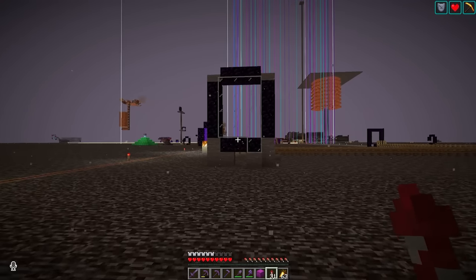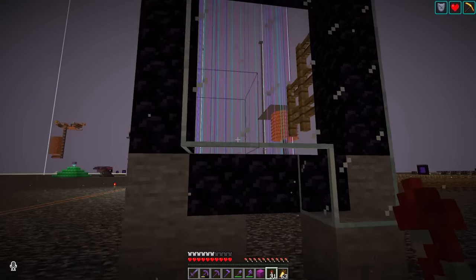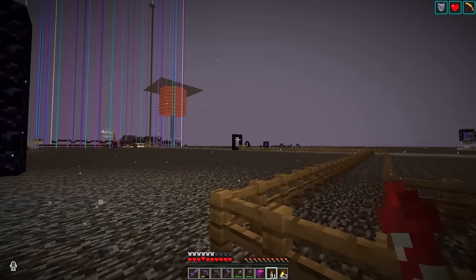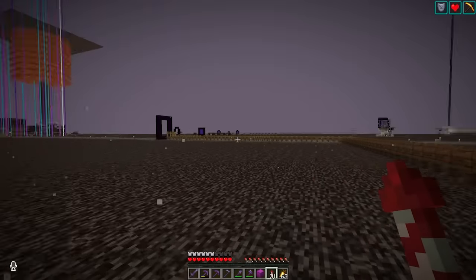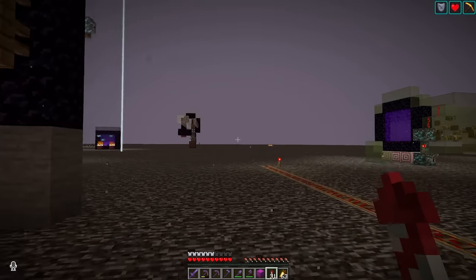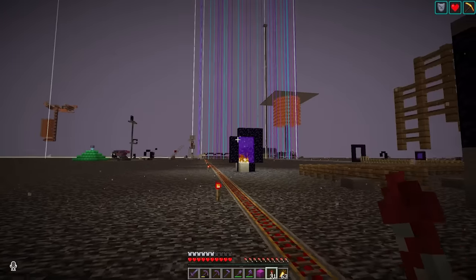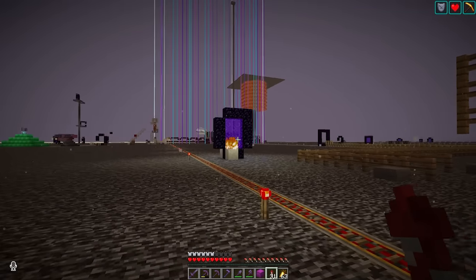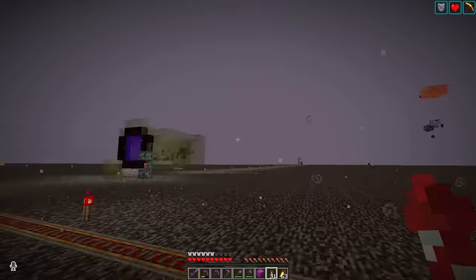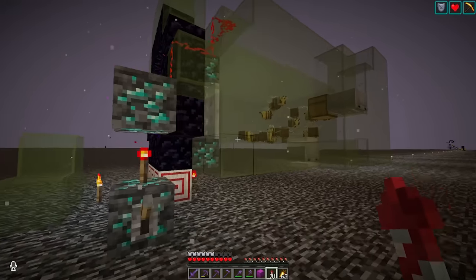I think this portal is from when they pranked me with the chicken — yeah, when I rerouted it. That's connected to the middle of the perimeter, and then I brought them back over to Grian. Trying to remember what all these portals are... I think this one is the portal for the storage room chunk loading.